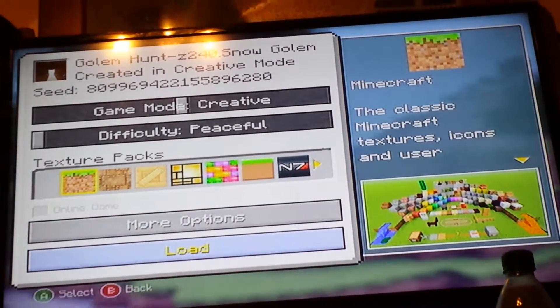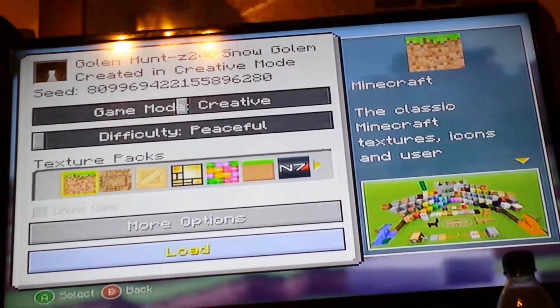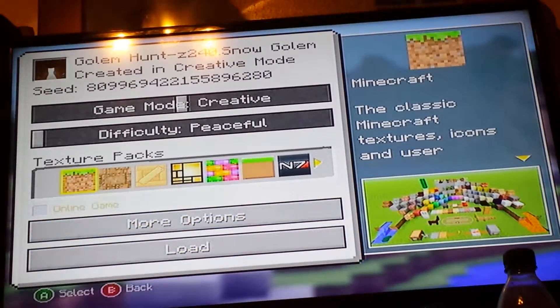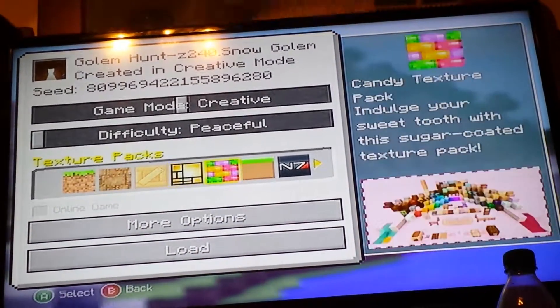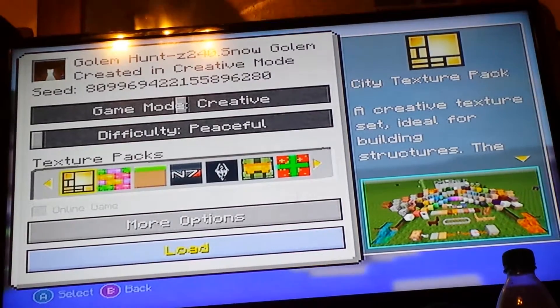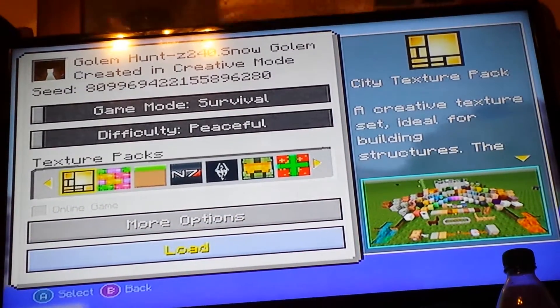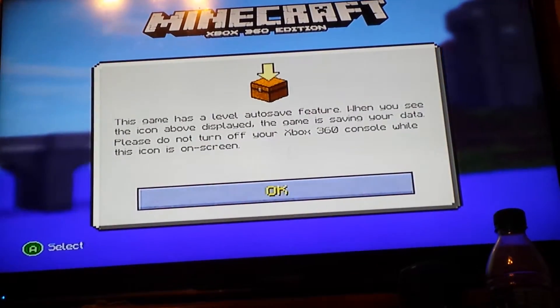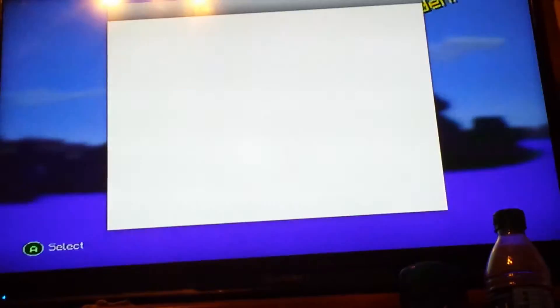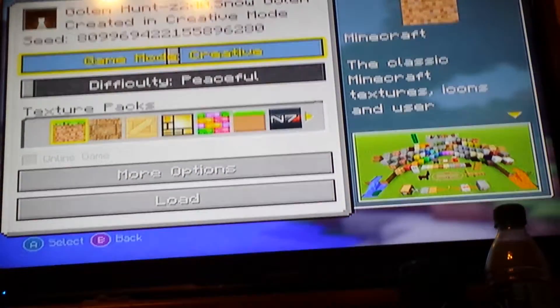We have to unsave the world so everything will be back to normal for the next player. I downloaded a few texture packs and I want to use a city texture pack, but I had to delete some. We can't use a texture pack because I don't have Xbox, sorry about that.